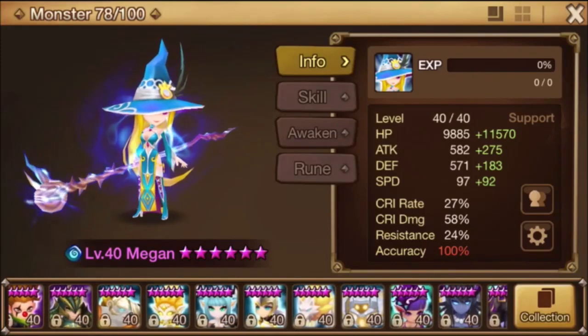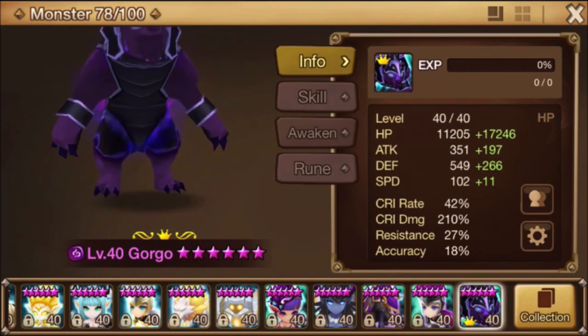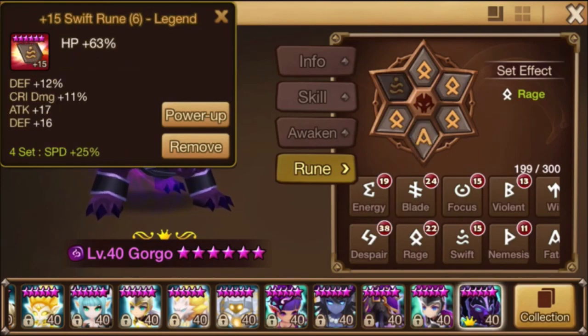So my Gorgo, he's just using leftover runes, but he's still got about 28,000 health, 42 crit rate, 210 crit damage. You can see the rune set that I'm using is Rage and a broken set. I have HP, crit damage, HP at 246.